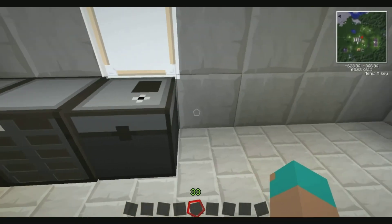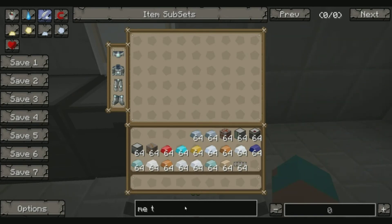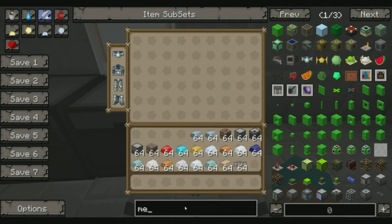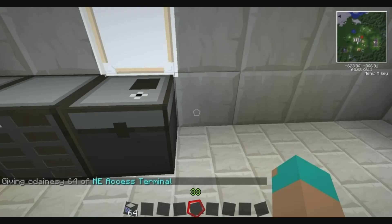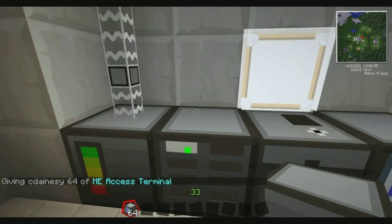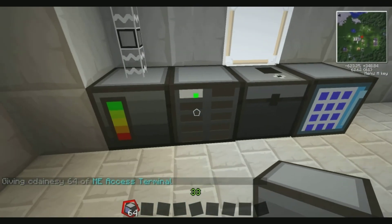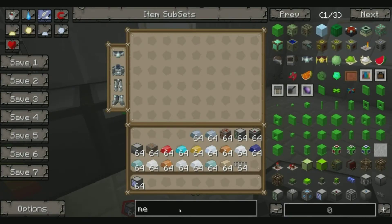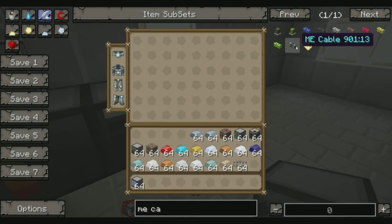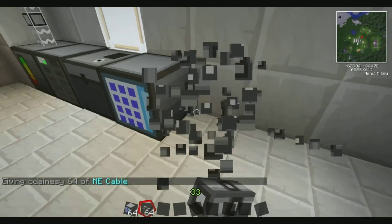The next thing you want to put down is an ME access terminal. Once we get one of those we're going to place it down. Now each of these components do need power, but they all power each other, so as long as they're next to each other they'll power each other. If you don't want them next to each other, you can get an ME cable, which is this - and all you do is literally place it down like normal cables and it will connect each component.